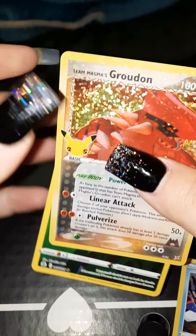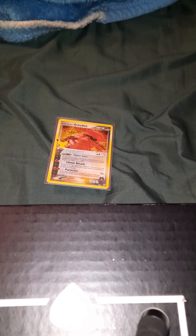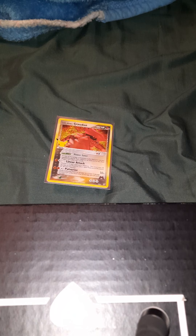This Groudon was one I definitely needed. I was literally going through everything and that was one of the only ones I did not have — the Groudon, the Charizard, the Umbreon, and the Magikarp was another one I did not have. I think that was it. Now this is the last pack — maybe it will have some last-pack magic in it. There's the code card right there.